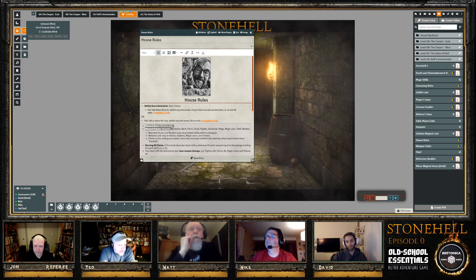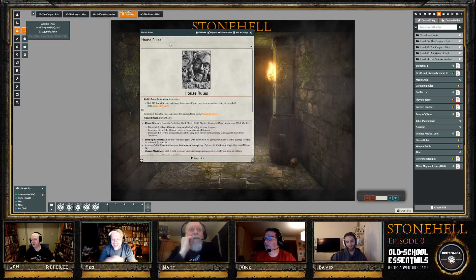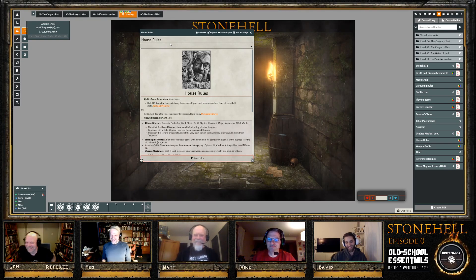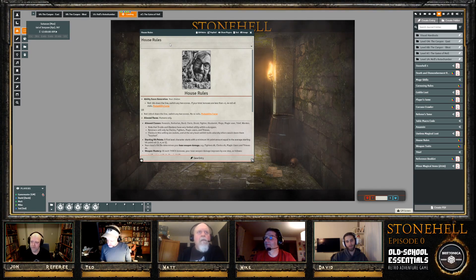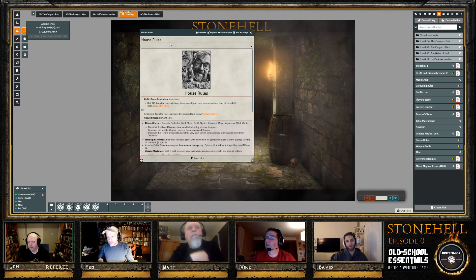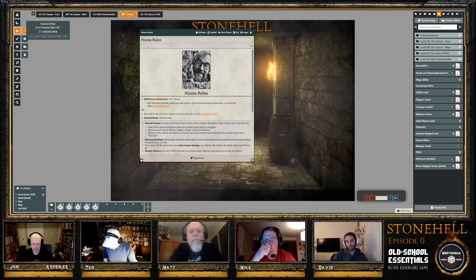The next house rule is flagged as controversial — humans only. The GM explains that playing non-human races makes them less special and more human-like, undermining their otherworldly nature. In this campaign, encountering non-humans should always feel strange and exotic. The GM also notes this is truer to Tolkien's Fellowship of the Ring, where multiple races adventuring together was an exceptional circumstance.